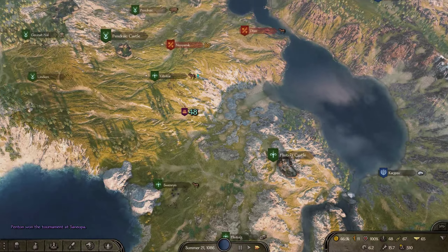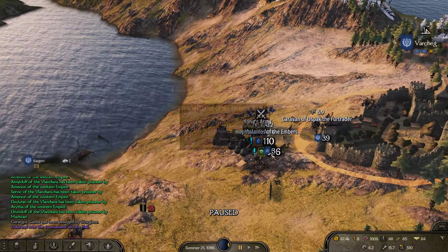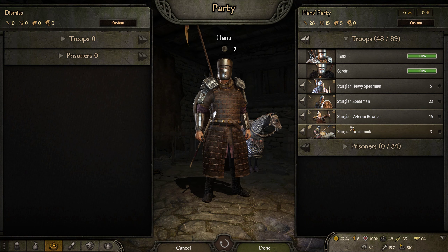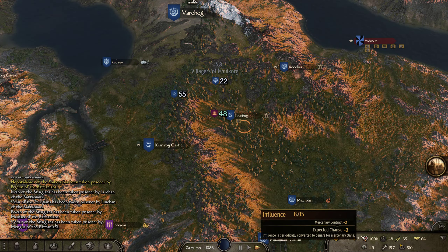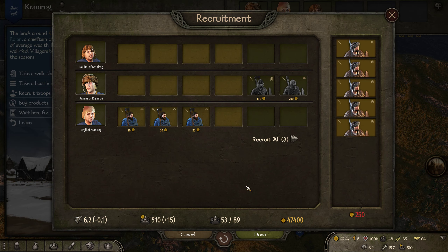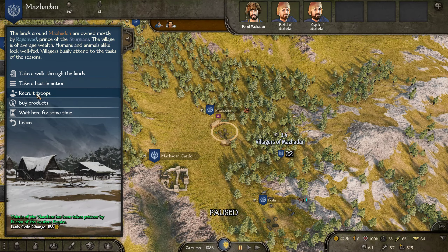Let's go down here. First, who are the Sturgeons at war with? We've still got eight influence to get money from the Western Empire. But the Sturgeons are at war with the Batanians. After I replenish my forces — 15 is what I want — I need horses. We may, as we're running around replenishing our forces, burn through all this mercenary influence. And if we do, we may leave the Western Empire's service and see if we can join the Sturgeons.